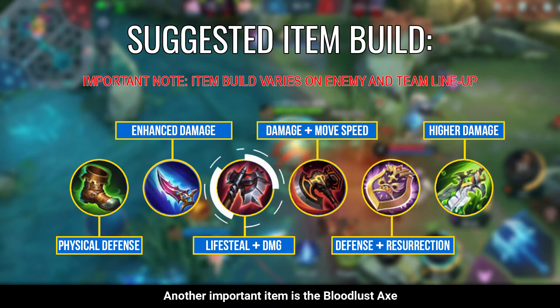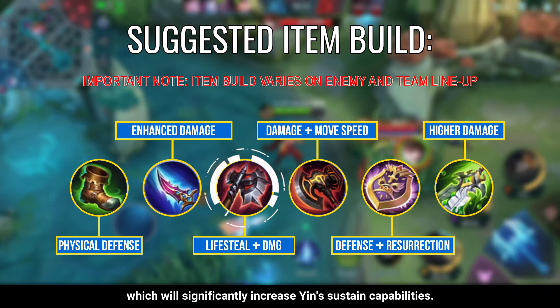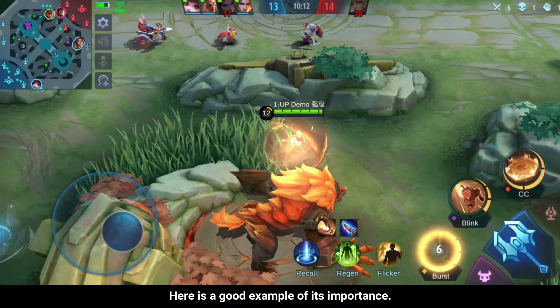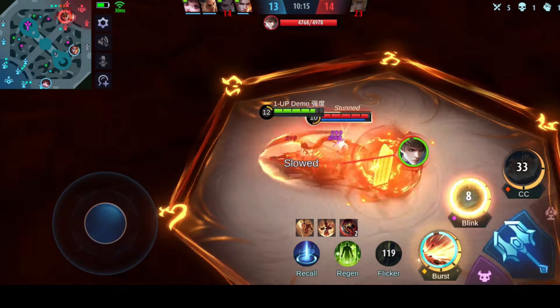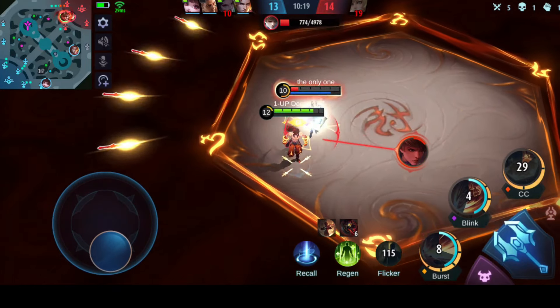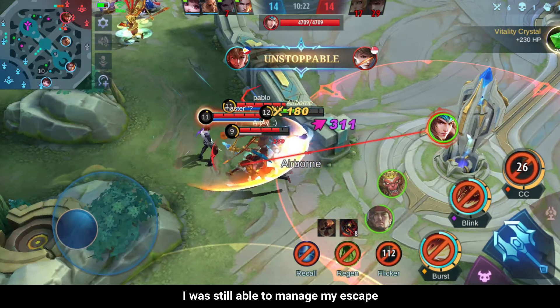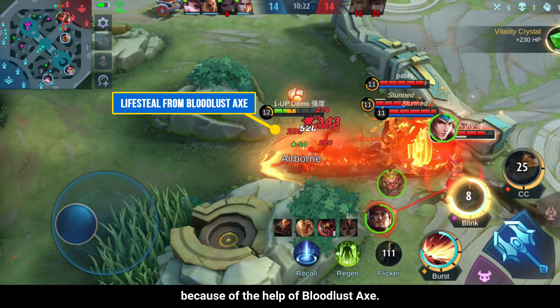Another important item is the Bloodlust Axe, which will significantly increase Yin's sustained capabilities. Here is a good example of its importance. As you can see, in this 3 vs 1 situation, I was still able to manage my escape because of the help of Bloodlust Axe.